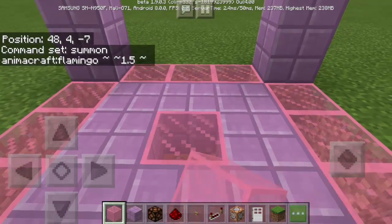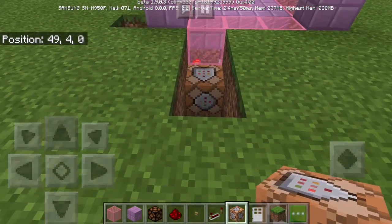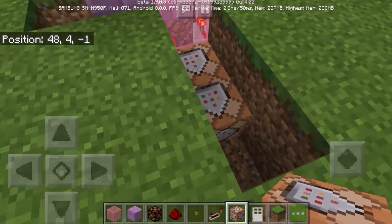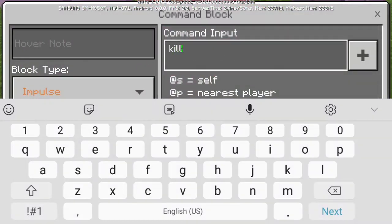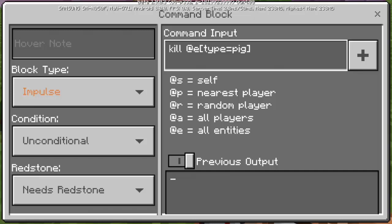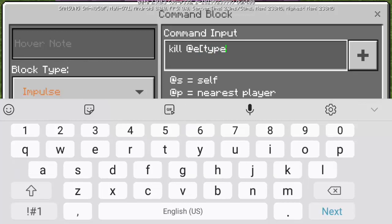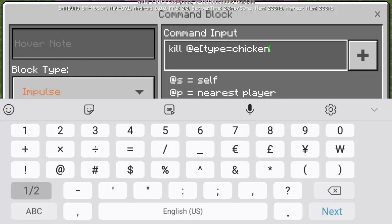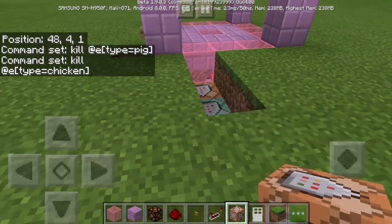And then you're going to use the symbol right there three times. On the second one, we have 1.5 so just leave it. Impulse and needs redstone. And we can actually put here pink stained glass. What we're going to do is to put two more command blocks. The first one must be here and the other one must be attached to it. Make sure the arrow is pointing this way — both arrows. On the first command block, we're gonna type: kill @e, then type equals pig. Just leave it impulse and needs redstone. And finally, on the third command block, we're gonna type: kill @e, type equals chicken. Make sure to use the bracket. This time the block type must be chain and then always active.